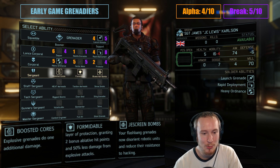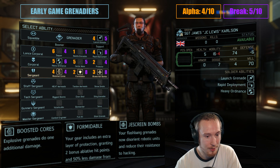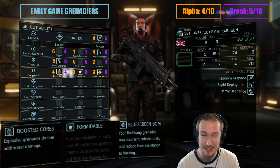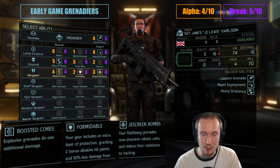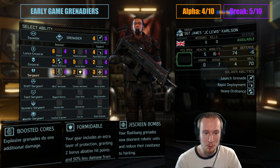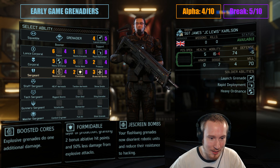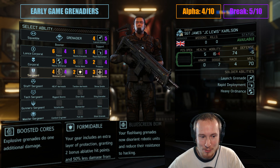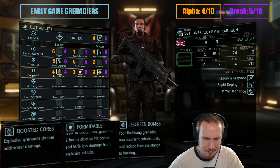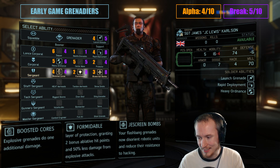At Sergeant, we're picking between Boosted Cores, Formidable, and Blue Screen Bombs. I've talked a lot about how much I love Formidable, and the same is true here — it's a great perk. Grenadiers have to use their inventory slots for grenades to be really effective, unlike Technicals who get all their inventory space for defensive consumables. So Formidable can help by giving them a little bit of extra hit points they could really use. Recently though, I've been favoring Blue Screen Bombs at Sergeant — I gave this a 3 out of 10 for alpha and an 8 out of 10 for breakdowns.